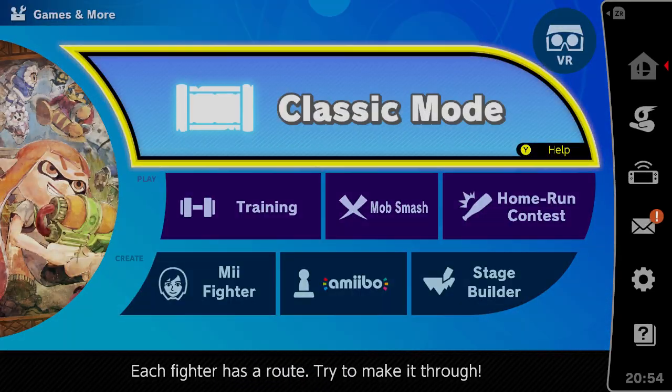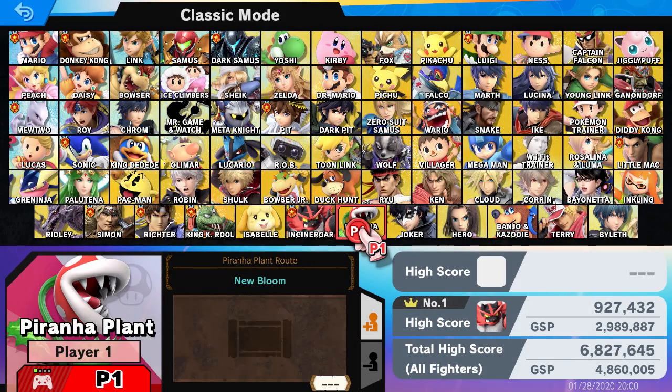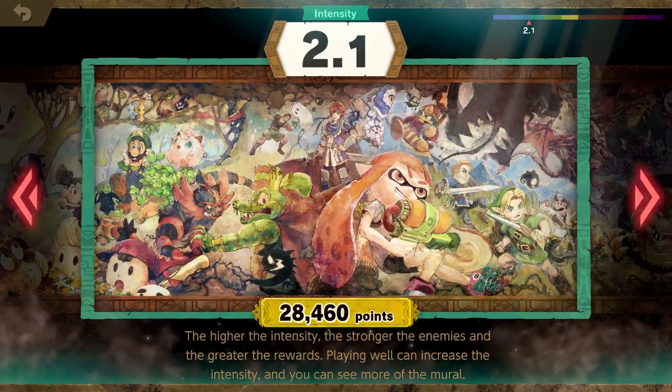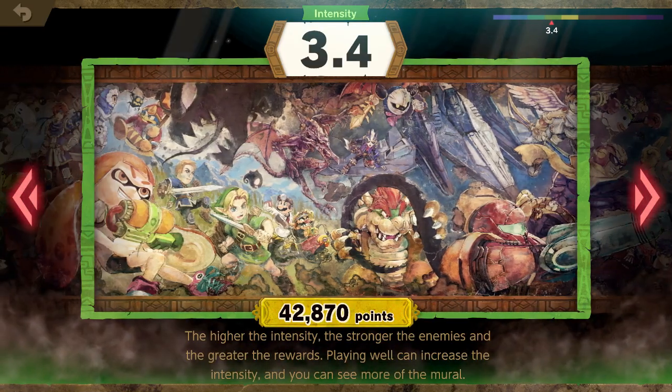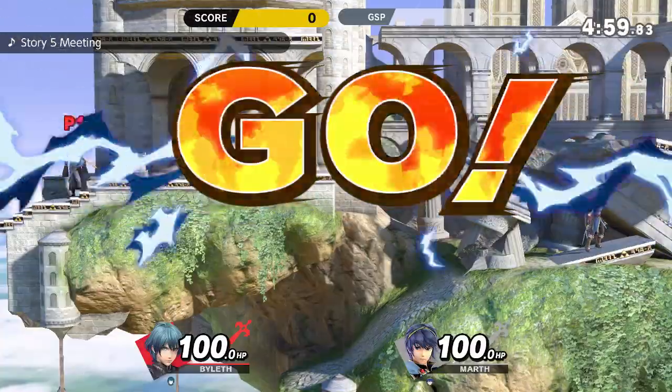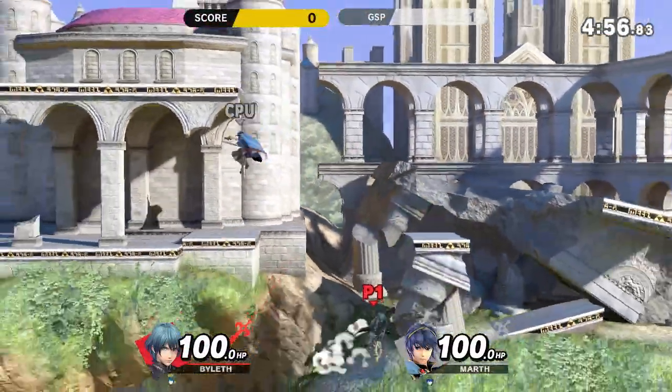All right, let's play a round of Classic Mode. Let's go into Classic Mode and play Byleth's classic. There's Byleth right there. Let's see how well we can do — we're gonna start at an intensity of 3.5, just because we're getting the hang of Byleth. Oh, we're gonna be fighting against Fire Emblem characters! Oh cool, it's HP battles — I like that.